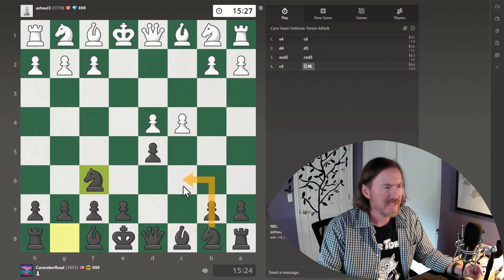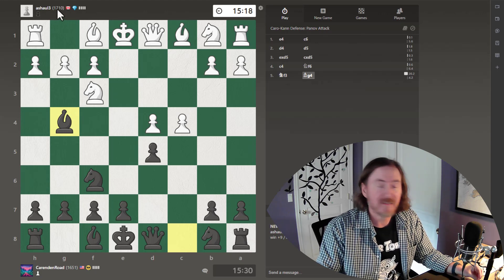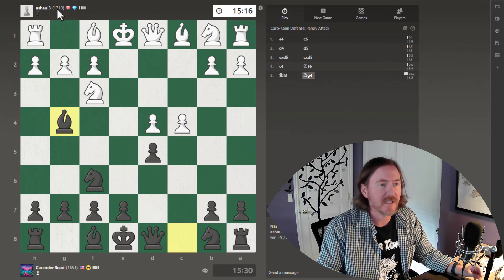I think I should have moved this knight out first, but let's see if that is a little mistake or a bigger mistake. Let's go ahead and pin the knight. Our opponent is over 1,700 — that's a nice goal to get to.